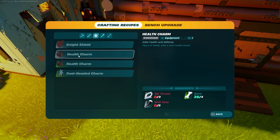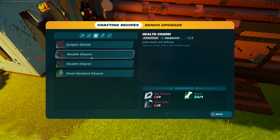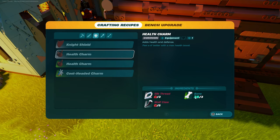The first health charm that you're going to craft requires silk thread, which you can farm from spiders; bones, which you can farm from skeletons; and wolf claws, which you can farm from wolves.